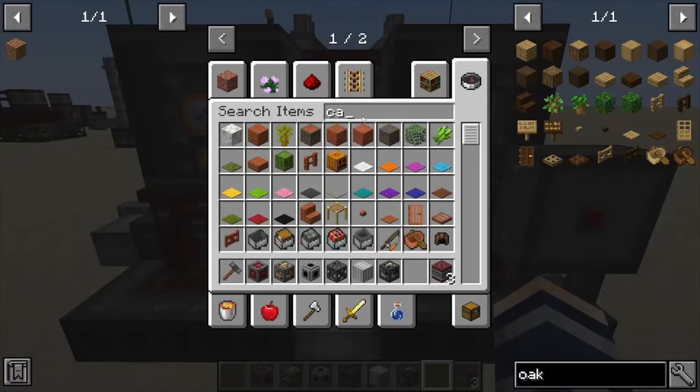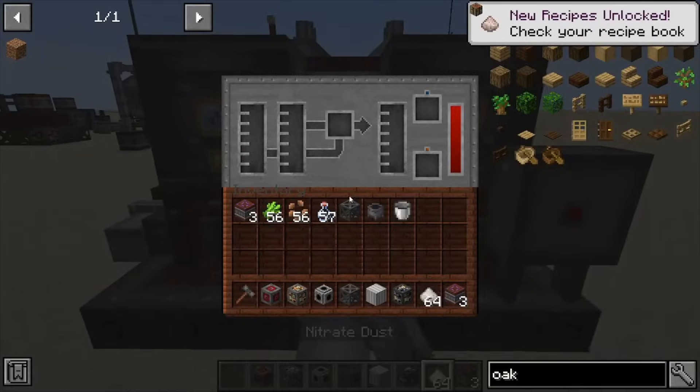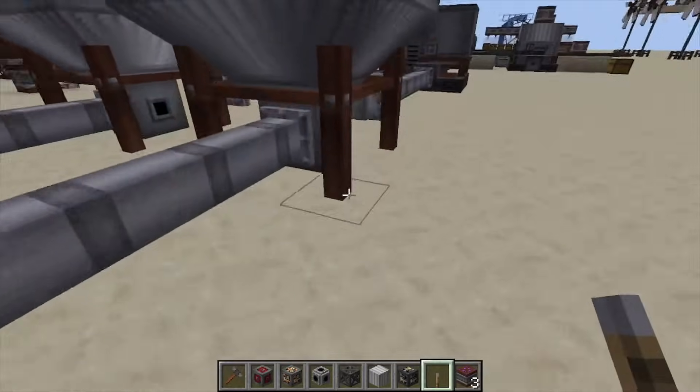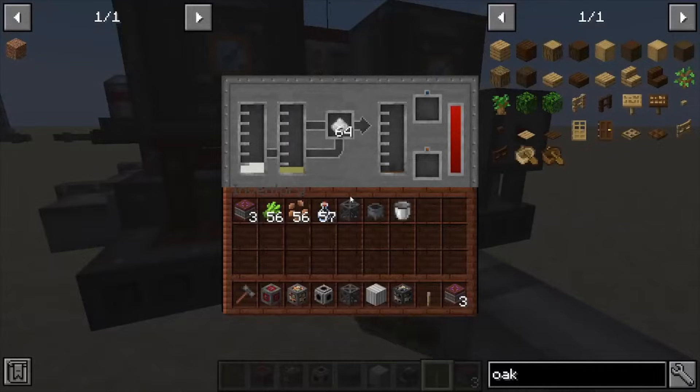Our catalyst is a dust — it's nitrate dust right there. We're going to throw in our nitrate dust, and then we'll throw a lever on those tanks to start pushing everything in. It's going to make our biodiesel for us — as you can see it's filling up.